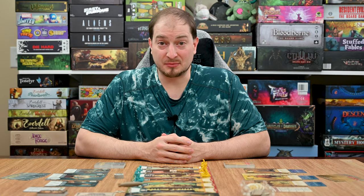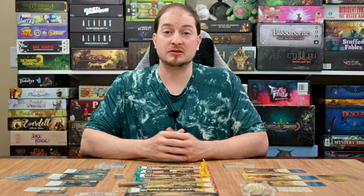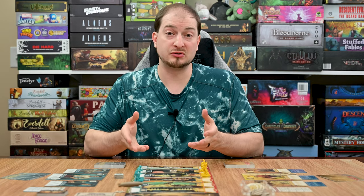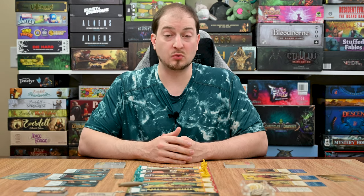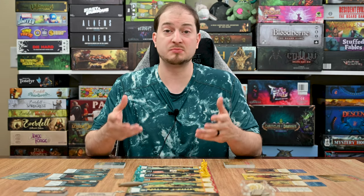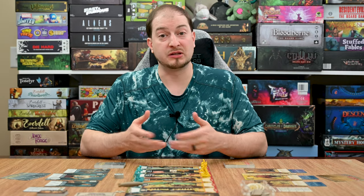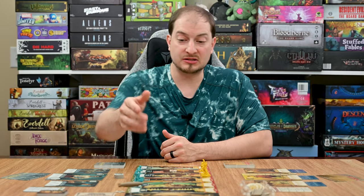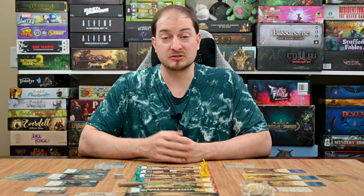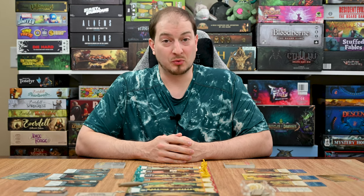The Rocketeer is played over four to six rounds based on how the Zeppelin moves. Each round consists of four steps in order: reveal and resolve a current event card; player turns where players alternate activating one of their characters; a reward step where players gain rewards based on conditions met; and finally, getting ready for the next round. This continues until the Zeppelin moves onto Los Angeles — at that point players play through the first three steps, then total up all final points, and whoever has the most wins.